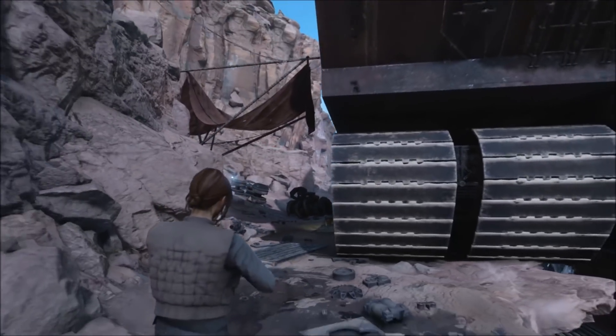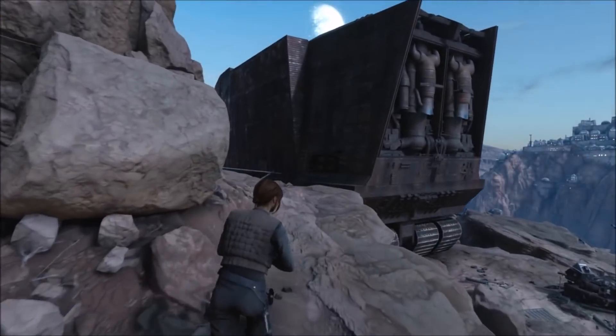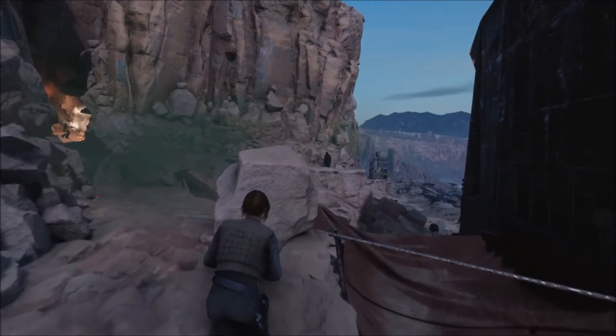Currently in the game, we have two classes of special reinforcements we can spawn as by spending our saved battle points, those being the Aerial and the Enforcer. The Aerial provides quick movement with a jetpack, and Enforcers are team anchors who deal massive damage.